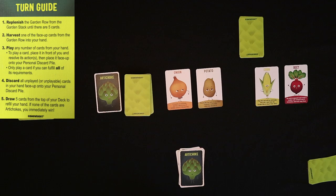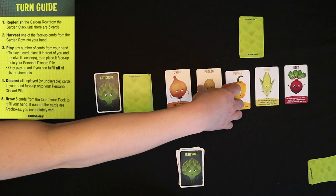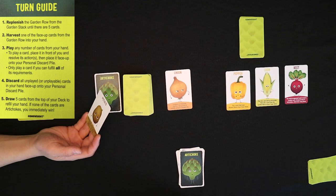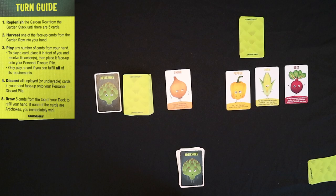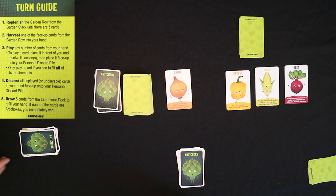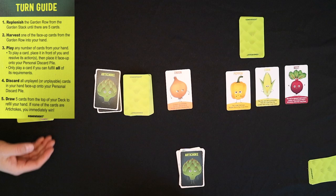The next player starts by replacing any holes in the garden row and then harvests one card — the potato. You reveal the top card of your deck; compost if it's an artichoke, otherwise discard it. It's all artichokes, so he gets to compost. Then you discard face up into your personal discard pile and draw 5 cards from your personal deck. He didn't have enough, so he's shuffling the discard, flipping it over, and it's becoming his personal deck.